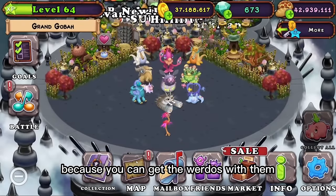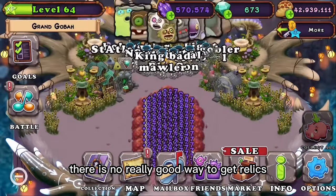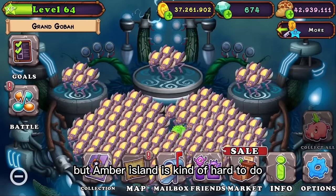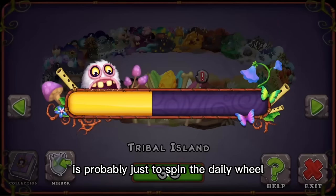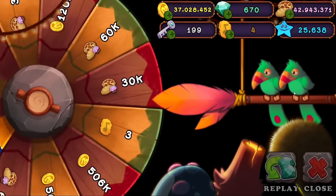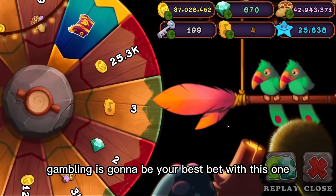Relics are good because you can get the Werdos with them, and Werdos sound cool — plus they get you a lot of gold. There's no really good way to get relics except Amber Island, but Amber Island is kind of hard to do. Your best bet with getting relics is probably just to spin the daily wheel, because you can get three relics in one spin or even win like 40 relics maybe. So yeah, gambling on the daily wheel is going to be your best bet with this one.